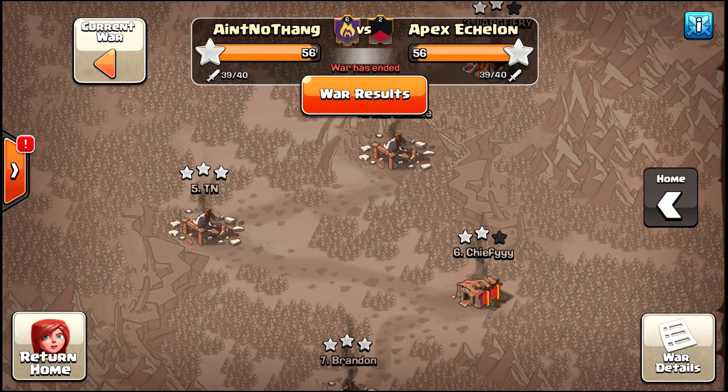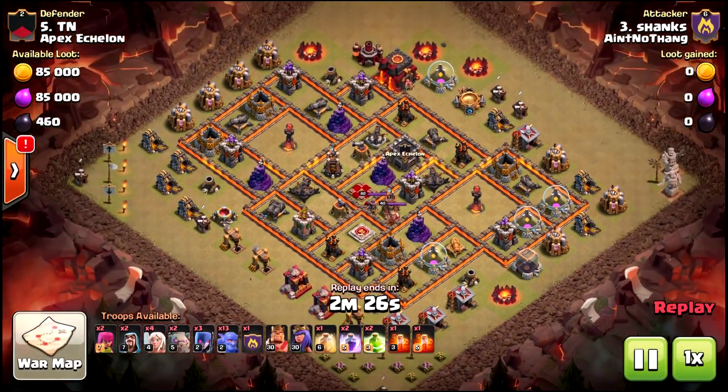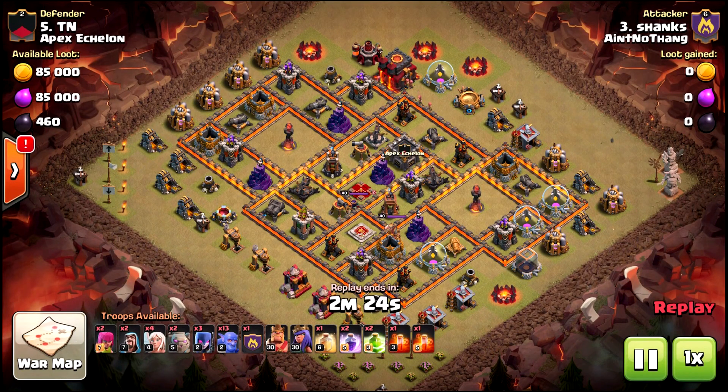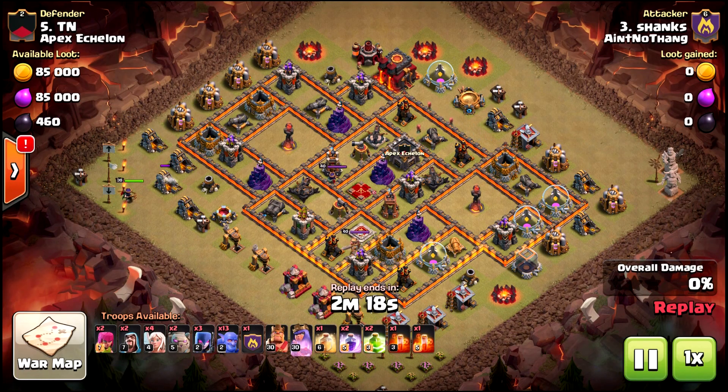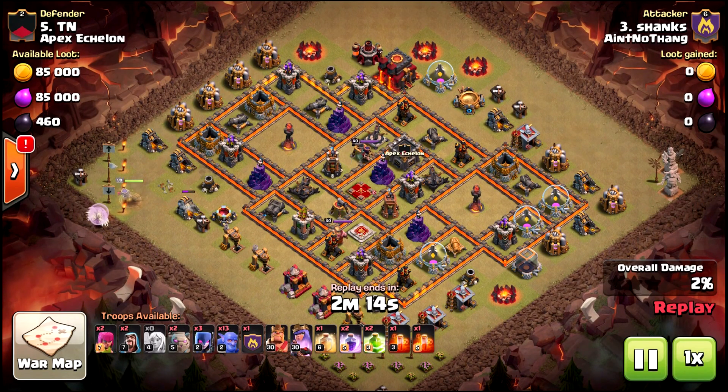To start this off, we have our first ever 10v10 for Shanks. Given the plan, he wasn't very confident — this is his first ever 10v10 so I had to make sure that we caught it. He wasn't very confident with it and I explained to him that this is probably a good way to get your feet wet and not to be nervous.